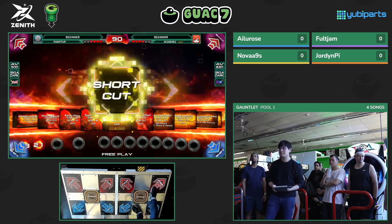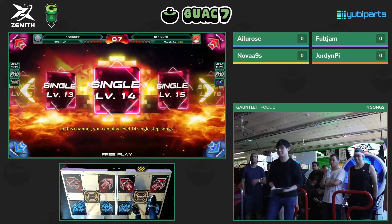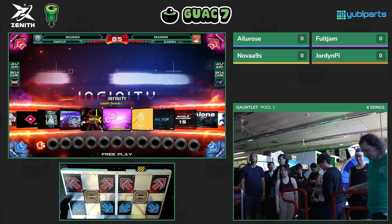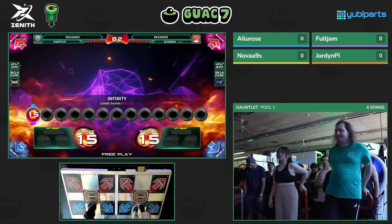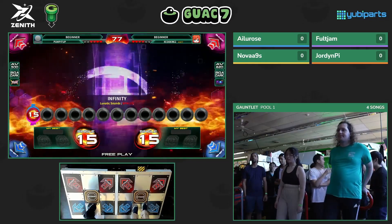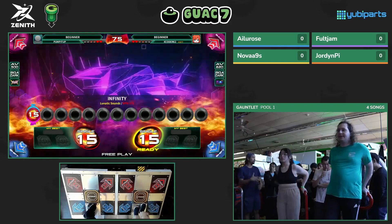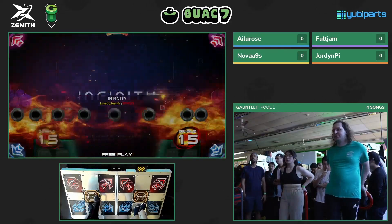There are still two more charts to go, and we also still have two players left. Ailu Rose actually still has a chance to potentially make it second in the entire pool. If you're noticing that someone is falling apart in what looks like a 1v1, be aware that it's actually a 1v1v1v1. The other player still has a chance — first and second place might be playing beside each other. It's like a four-player free for all.